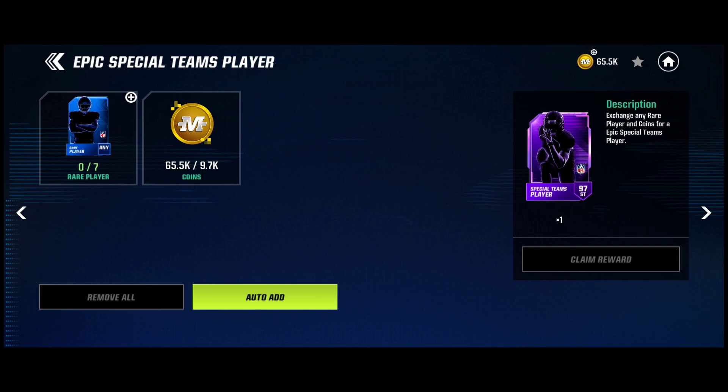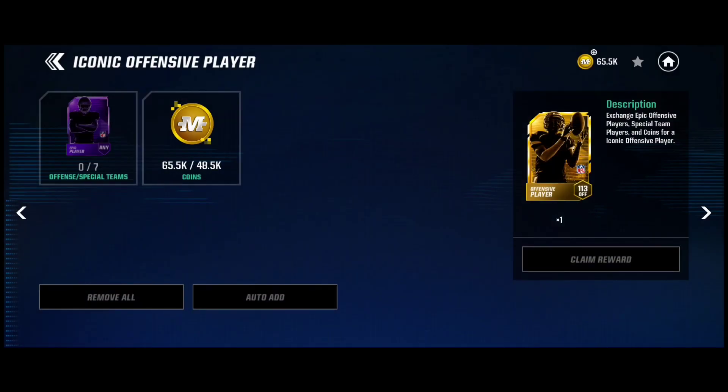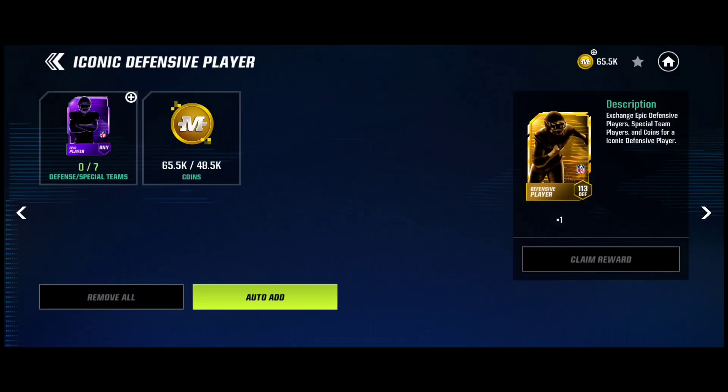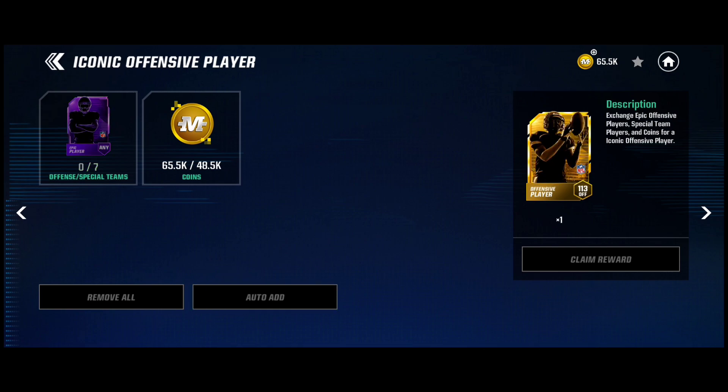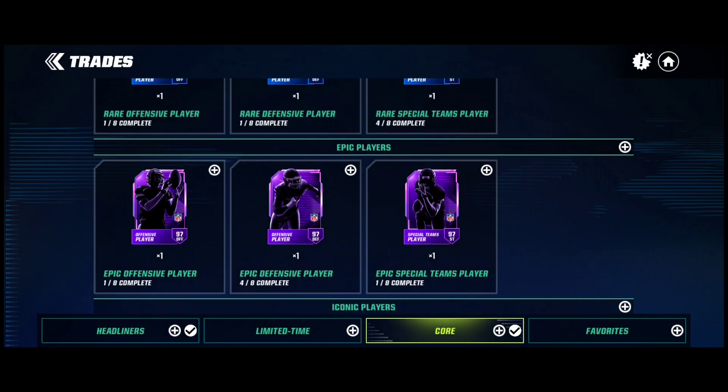Stick to that special team trade so you're covered in case you want epic offensive and defensive players. But if you don't need epic players, do the special team epic trade — put any of your rare players in with 9,700 coins. You can put special team players into your offensive iconic one, your defensive iconic one, and even special team. Every single player trade has a special team player option, which is why you need to do your special team trades only.